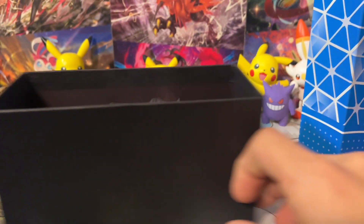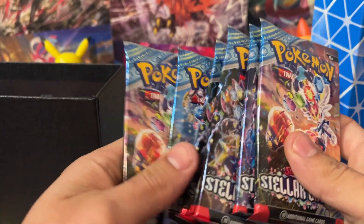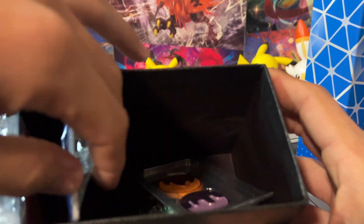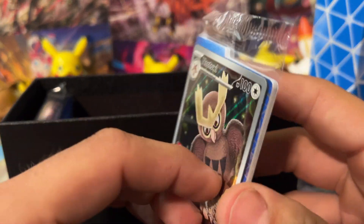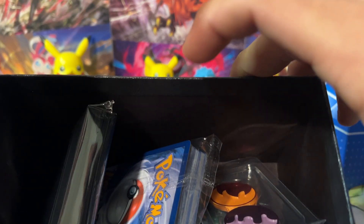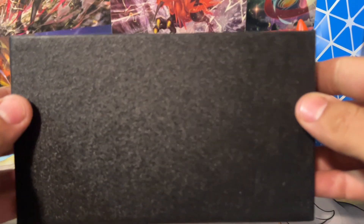We'll throw that off to the side and dig into the ETB. You're going to get nine packs out of the ETB — just typical Scarlet and Violet Elite Trainer Box fashion. I always count my packs, because I've had that one odd box where I didn't get all nine for some reason. The promo is now coming in a packet with the dividers, so the dividers and the promo are being put into the packet together. The only thing I haven't seen yet is if the code card is in here — I'm guessing it must be in that packet with the promo card, because it's not loose in the ETB.